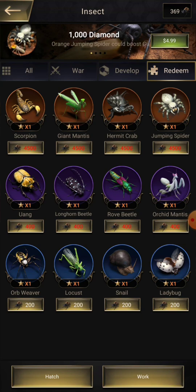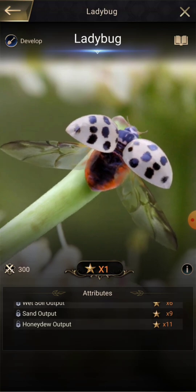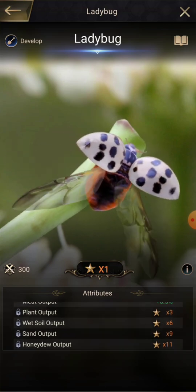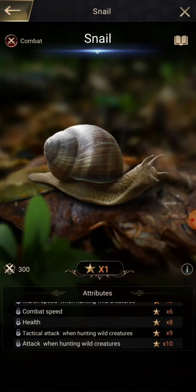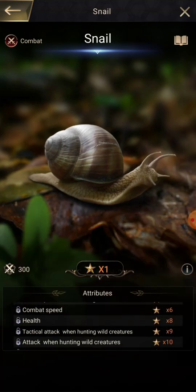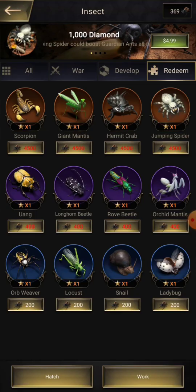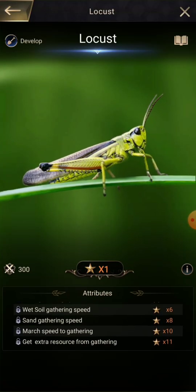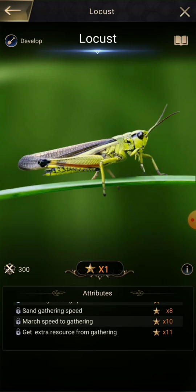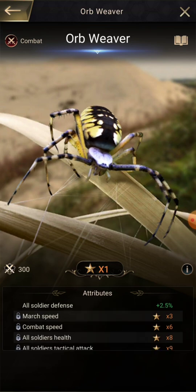The ladybug is for resource output — it helps you produce resources other than water and fungus. The snail is good at overall attack and defense and hunting wild creatures, helping with tactical attack and damage on wild creatures. The locust is good for gathering — your gathering speed, the amount you gather extra, and the marching speed to the gather.